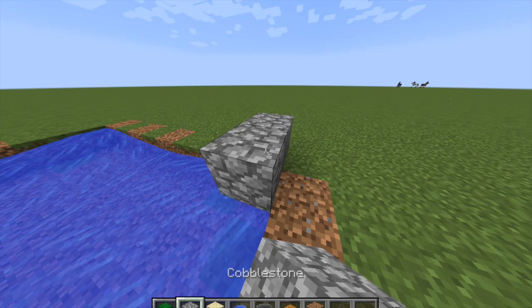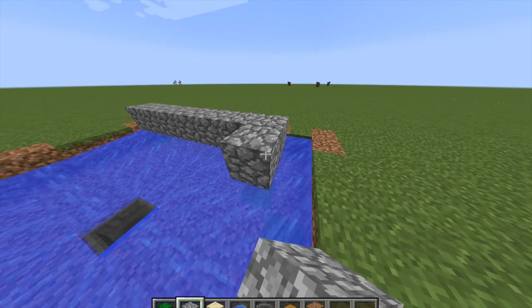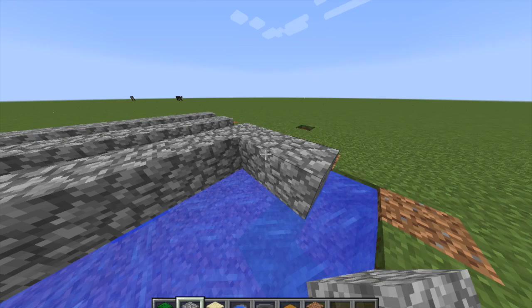You're going to want to place cobblestone starting here, and you're going to place a row like that, and then right here another row like that, and then here another row like that, and so on.